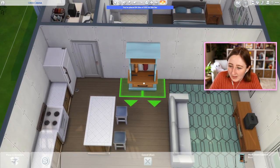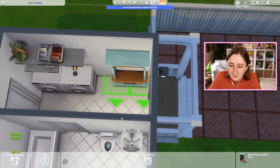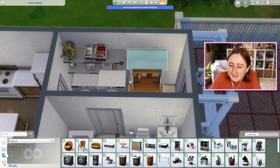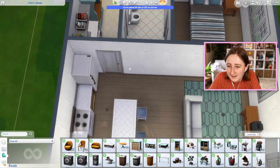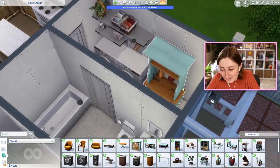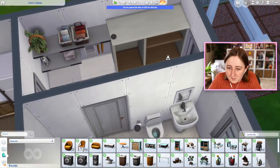Maybe one of these mudroom type closets could be a nice touch. I guess we could always get rid of the computer and replace it with an actual closet thing from the Laundry Day pack. I just like the idea of having a computer — I think it's a nice functional thing. Obviously doing this would save us a lot of money though. This one is even a really nice hutch item that fills in the space perfectly, so maybe that's better — maybe that's a more accurate representation of the floor plan.